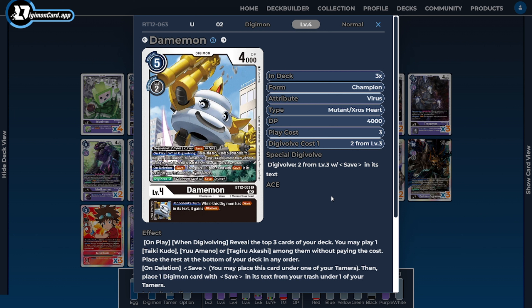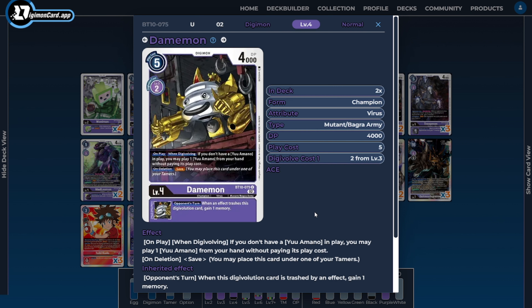Next, I'm going to be running two copies of the Bagra Army version of Damemon. This is another card to help set up our main tamer, BT-10 Yu Amano, as long as we don't already have one, when we're playing him or Digivolving into him. Like many of our other cards, it has the on-delete ability of save and that same inheritable ability we've seen with a lot of our other Bagra Army cards.